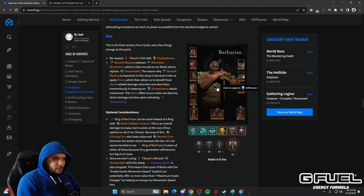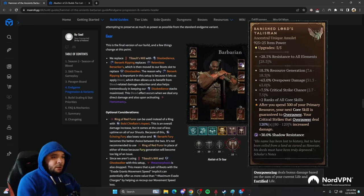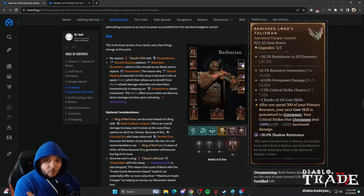When you're building your Barbarian, you're looking for the critical uniques that make your build work. The first is the Banished Lord's Talisman, which drops off of Duriel. This is going to give you mega overpowers, and this is essentially the reason why HotA became so powerful this season.